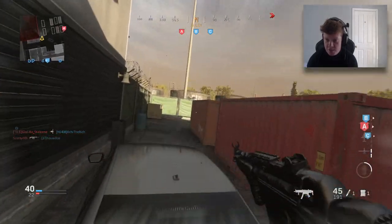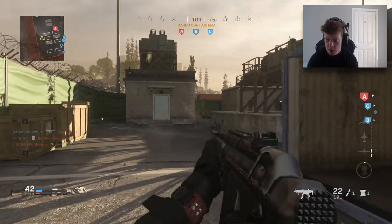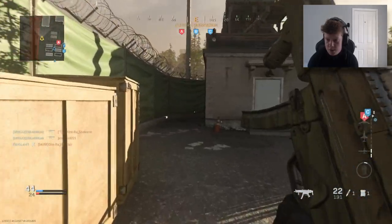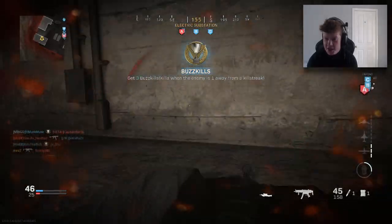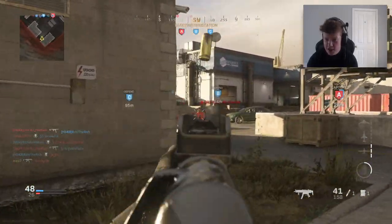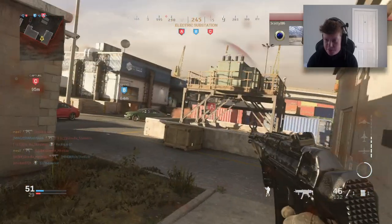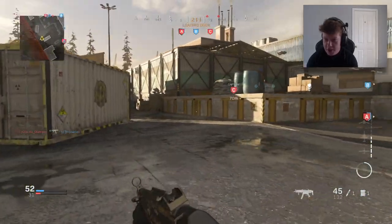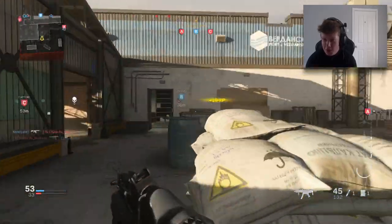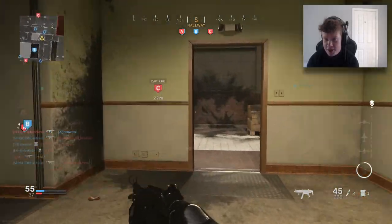I feel like that guy should have died way sooner than he did. Even at range this gun is super great. I'm using the Obsidian camo — it's started to grow on me a little bit. I didn't like it when it first released but I think it does have a pretty clean look. I was waiting for him to come out the door but thankfully I picked him up through the window — I didn't even know there was a window there. I've got a nasty spawn trap on this map. Back when it first dropped I was using the Bizon and they were just spawning in front of me — I think I got seven kills in about 30 seconds, it was insane.